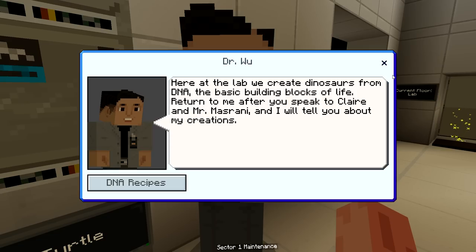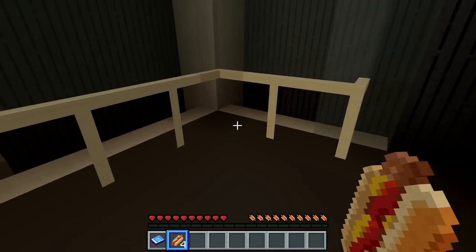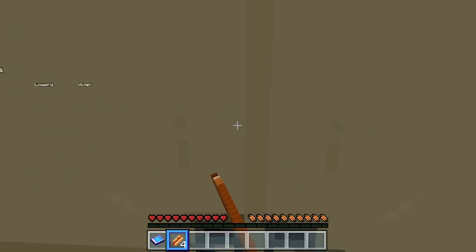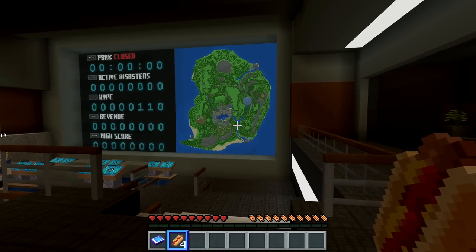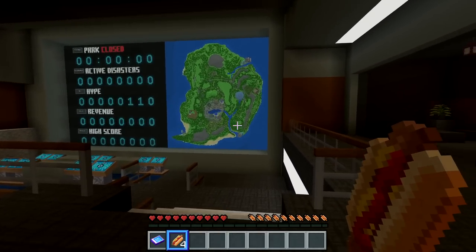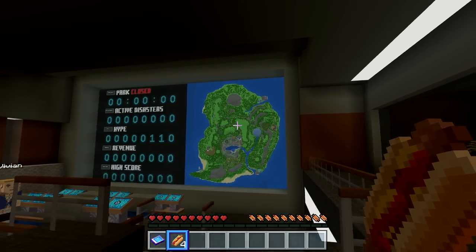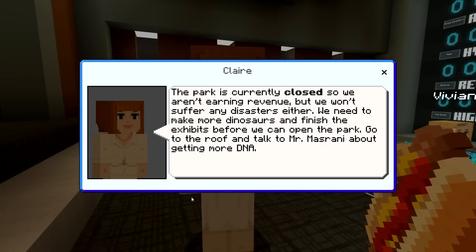We're going to get some DNA recipes from Dr. Wu. Going this way — and they've even made the same detail from Fallen Kingdom with the lagoon going out into the ocean. Hi Claire. 'The park is currently closed so we aren't earning revenue, but we won't suffer any disasters either. We need to make more dinosaurs and finish the exhibits before the park can open. Go to the roof and talk to Mr. Misrani about getting more DNA.'